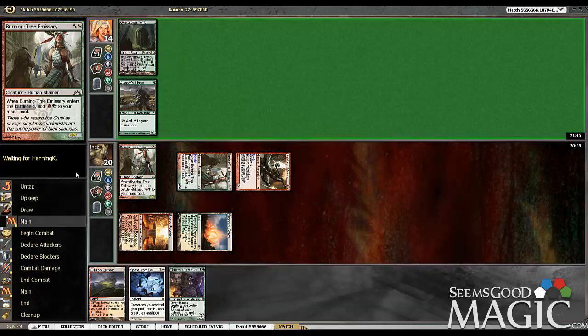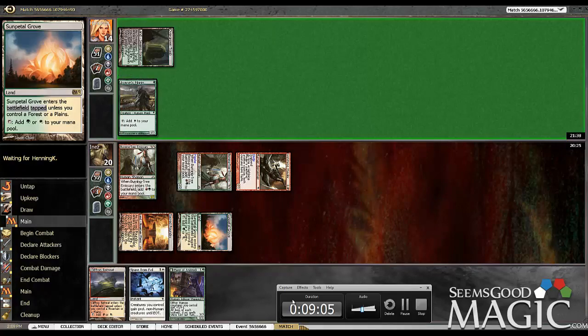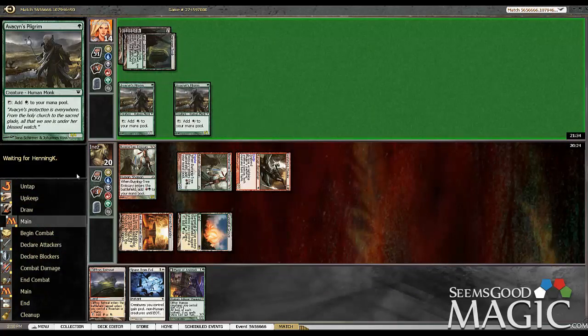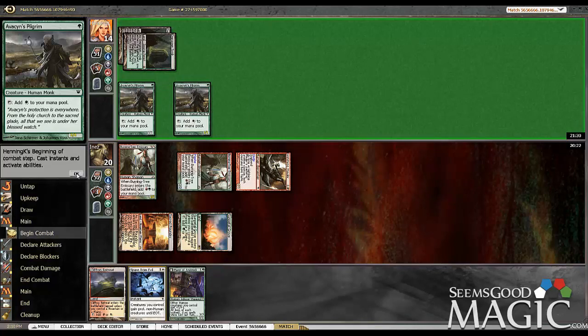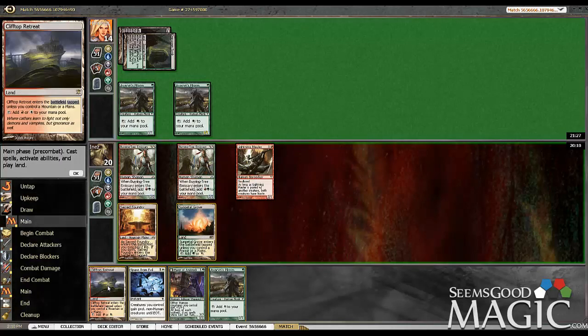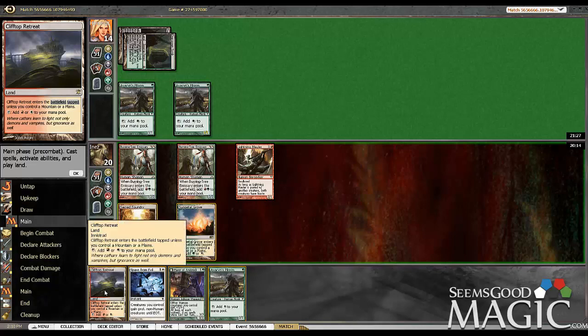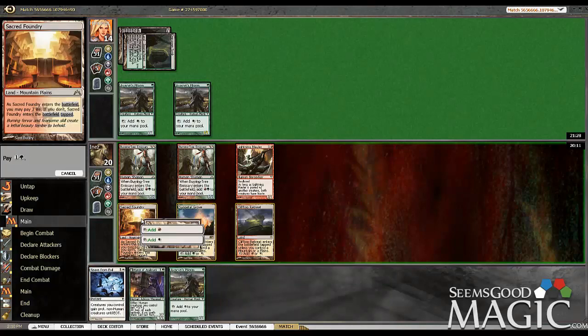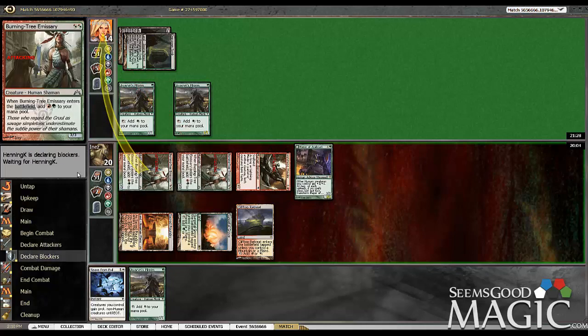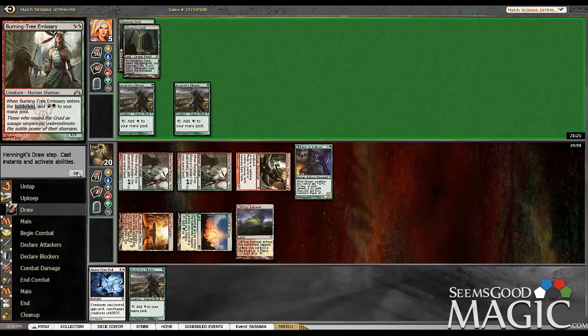Looks like we got a pretty good potential setup here — Mayor with Spare from Evil for the protection to get by his guys. Another Pilgrim. So we're going to get in for 9 this turn, which is quite a bit of damage. Unfortunately we can't play both — only one Green source — but this is definitely the turn to drop the Mayor. So we will do so and get in for 9. Having Avacyn's Pilgrim would have been pretty nice, but we're still going to kill him if Thragtusk was his plan this turn.